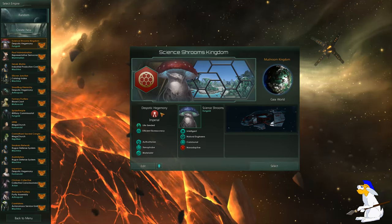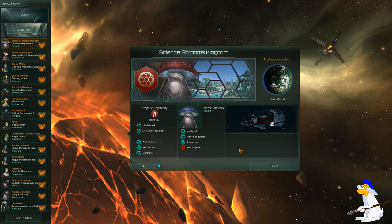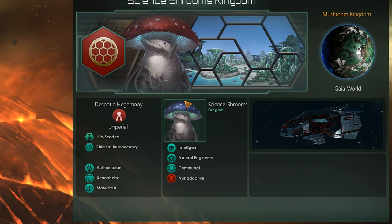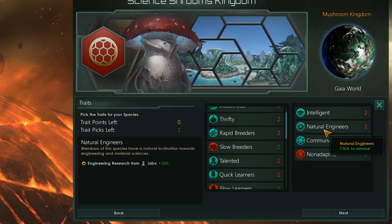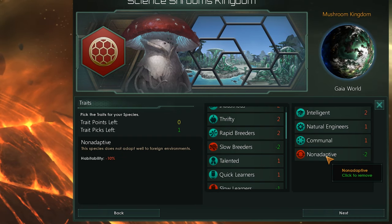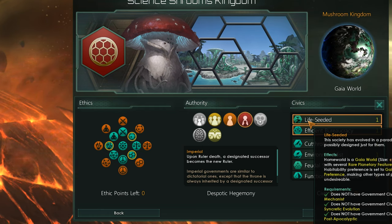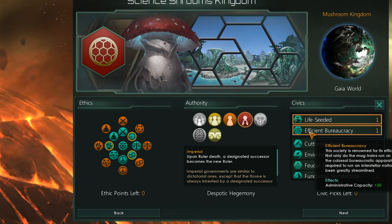Hi guys, today I'm going to show you one of two methods of building tall. This is Stellaris version 2.33 and I'm giving you an overview of the Science Room Kingdom. I'm going through traits: intelligent, natural engineers, communal - which is going to come in really useful later - and non-adaptive. I've got life-seeded here, which will put me on a Gaia world, a quite big world with a lot of population.